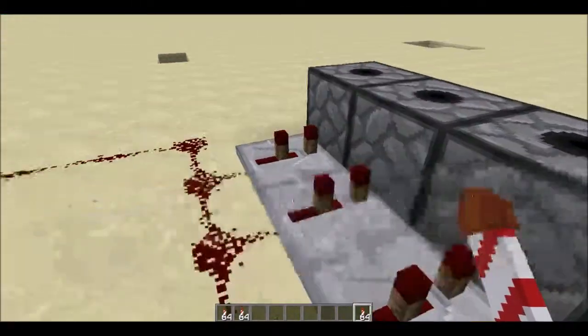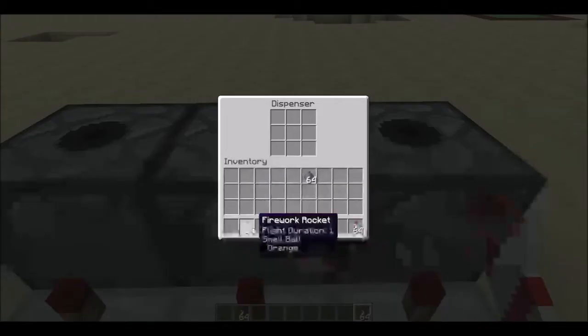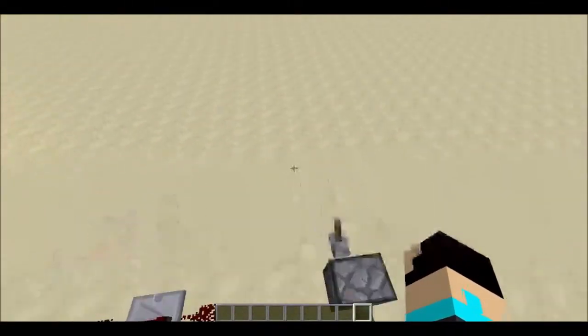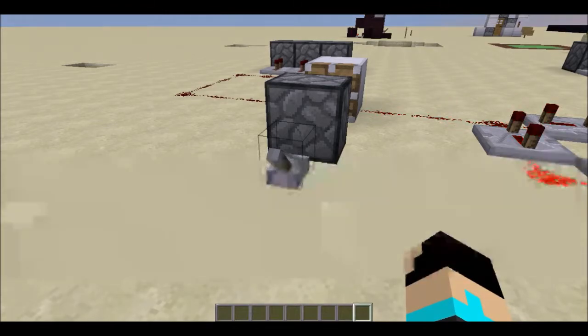Okay, now we're gonna implant them in here. I'll put red in here, the orange in here, and the yellow in here. Now, to activate these, we're gonna have to press this lever. Ready? Set, go.